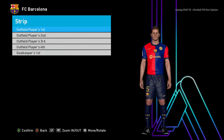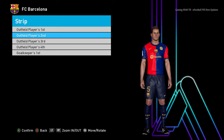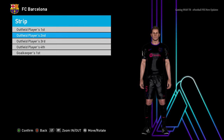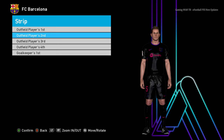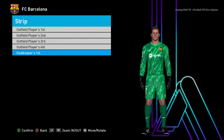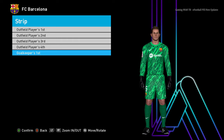Here is Barcelona. This is the home jersey — it has a pretty old-school vibe, and I think it will be the official one. The away version is even cooler, and there will be a goalkeeper version too.